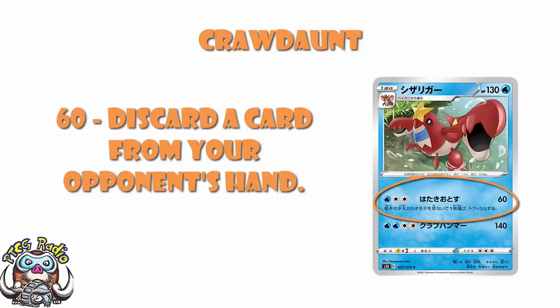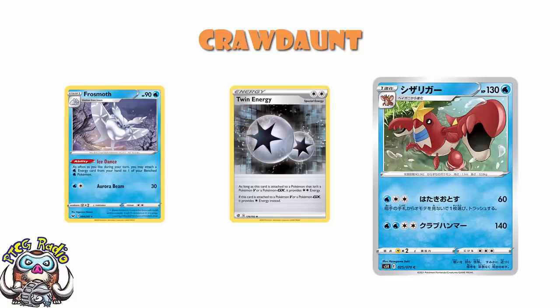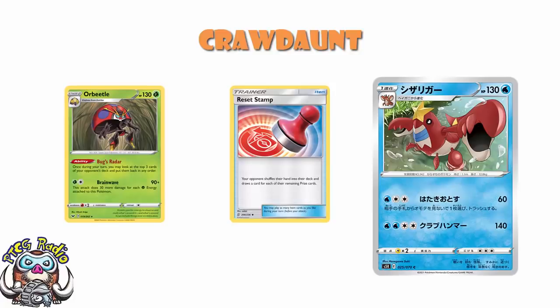In terms of the attacks: three energy, 60 damage, discard a card from your opponent's hand. I don't love it, but I don't hate it — it's aggressively fine. You can use Twin Energy and Frostmoth to accelerate energy. And if you combine this with something like Reset Stamp in the late game — your opponent's got one prize remaining, you Reset Stamp them to one, then use Crawdaunt to discard that one card — you can really try to lock them out of the game. You can also combine this with Orbeetle, which lets you rearrange the top three cards of your opponent's deck. But I rather suspect the damage output is a little too low, and the combo is just a little bit too awkward to get rolling.